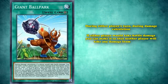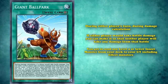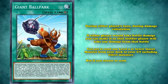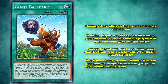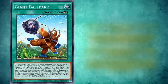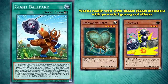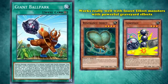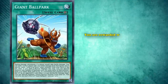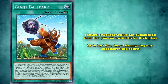But it's Ballpark's first effect which makes it so absurd, because during either player's turn, during damage calculation, if either player would take battle damage, you could make it so that either player will take any damage from that battle. Then you get to send any level 4 or lower insect monster from your deck to the graveyard, including effect monsters. But if you choose to send a normal monster, you can then special summon three copies of that normal monster from your hand, deck, or graveyard. These effects are incredibly strong.